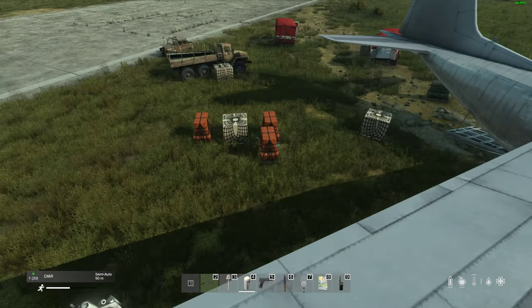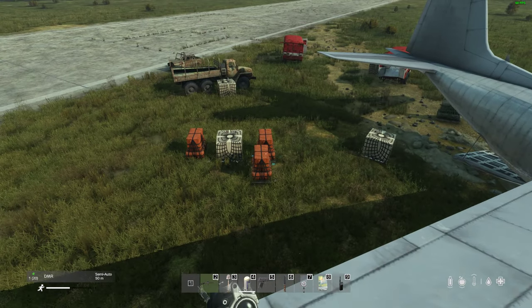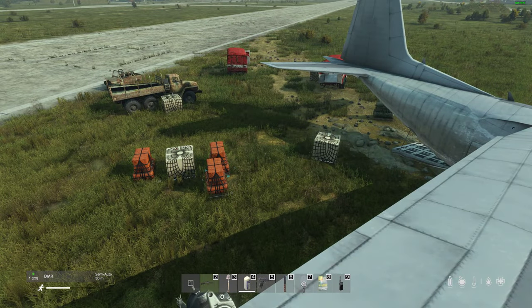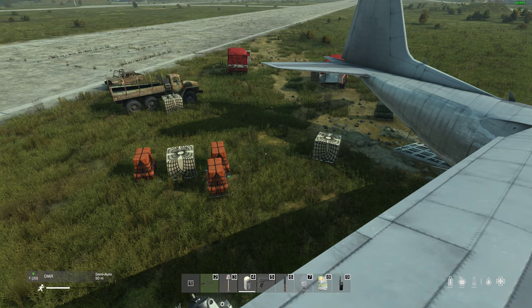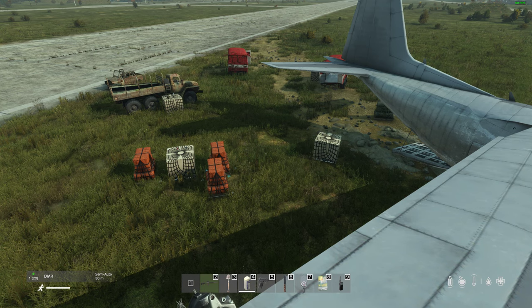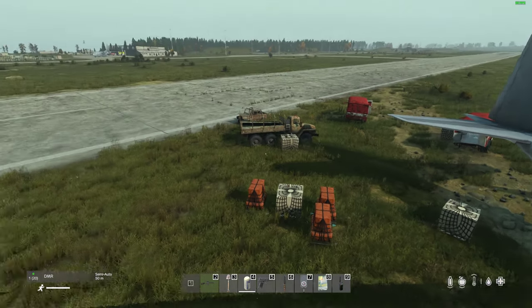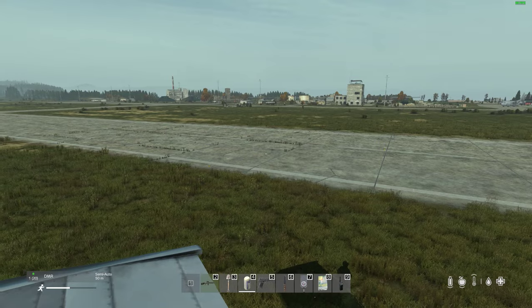In this video I'm going to show you the new supply crate event that spawns in, where you can find these new supply crates because they're really overpowered. And also for you server owners out there, I'm going to show you the file so that we can look at how to add some more supply crates in as well, and kind of how they work. The Northwest Airfield in 1.23 has been thinned down.